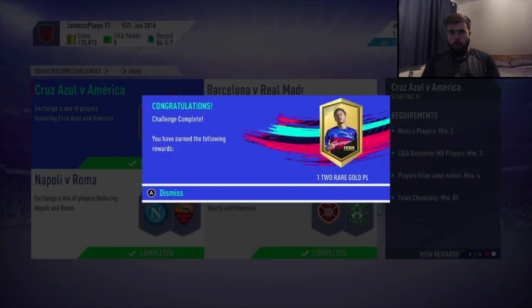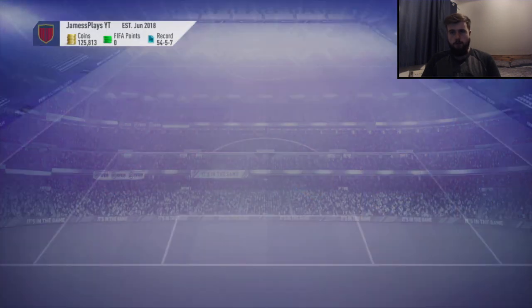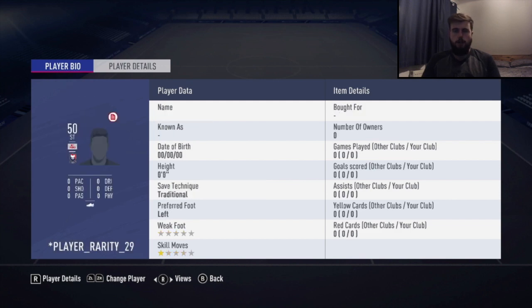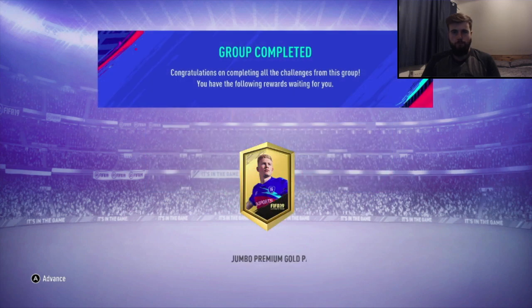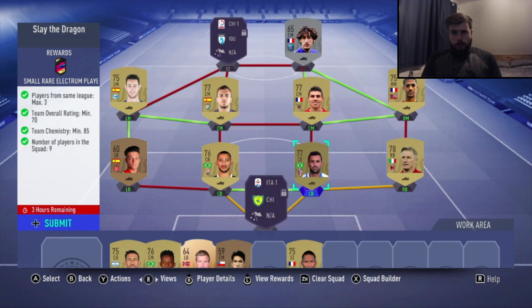We save these packs for the end of the episode now. There are a lot of SBCs coming up because EA started releasing these Screamer SBCs for two days at a time, so we were just doing them as they came out depending on what they were and if they were easy enough. All the gold ones you can use cheap gold players for — jumbo premium gold pack, very nice indeed. This Slay the Dragon one was a bit of an issue though.